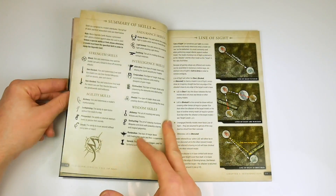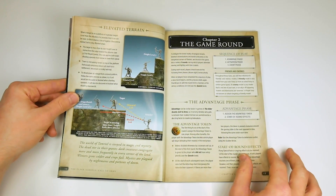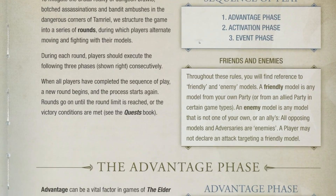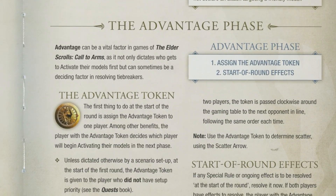In delve mode, you play a hero exploring a dungeon and recovering treasure. This mode can be played solo or with a group of players, each of whom plays a hero in cooperative play against undead monsters, who are controlled by a clever AI system.